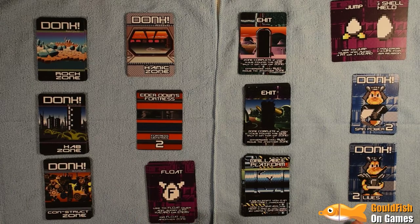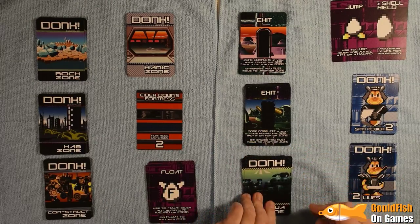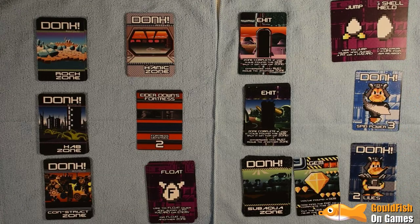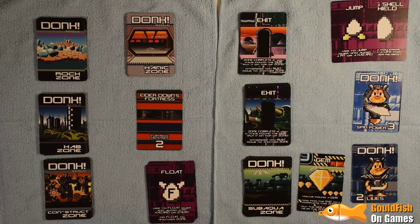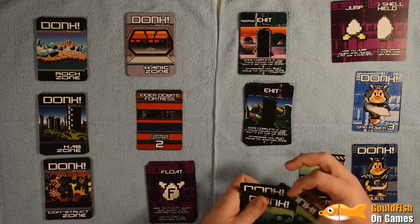Turn over the next card — Drillable Platform. We can spend a spin power to break that and skip the next card. Seeing that I've only got two spin power and the next card could just be the gem anyway, I'll skip that and take the next card. And it's the gem! We've found our first gem, which gives us three spin power again. Do we always go back up to full spin power when we enter a zone? That makes it even easier than I was thinking.